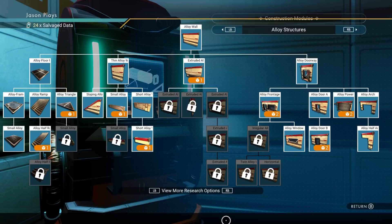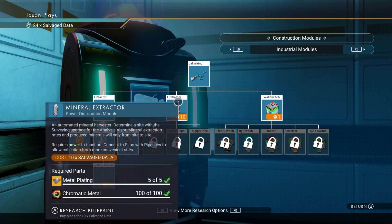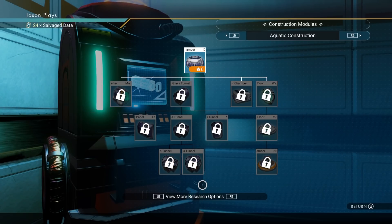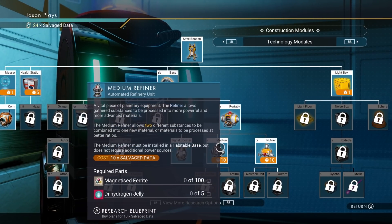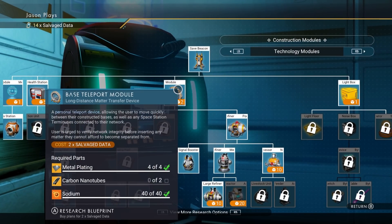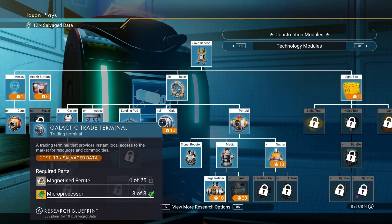I would also recommend getting a medium refiner — that'll help you process materials, make money, and get things going. Don't worry about getting the mineral extractor yet because they'll give it to you for free. I'd also suggest getting your teleport module now — it'll help you out later — and a galactic trade terminal. Again, that will be given to you for free but it helps right now to get materials.